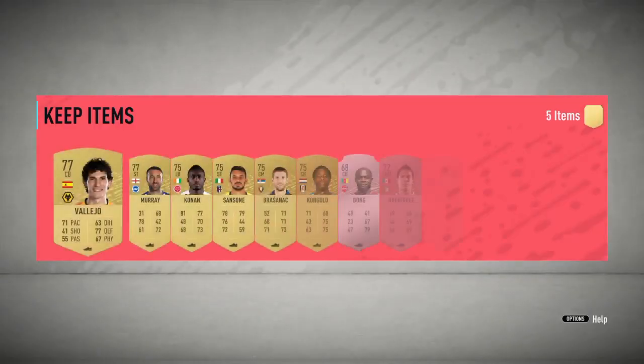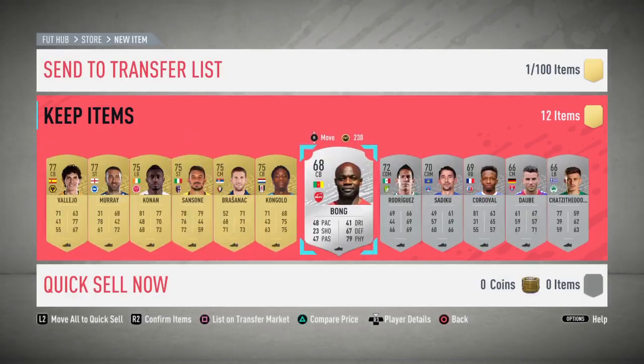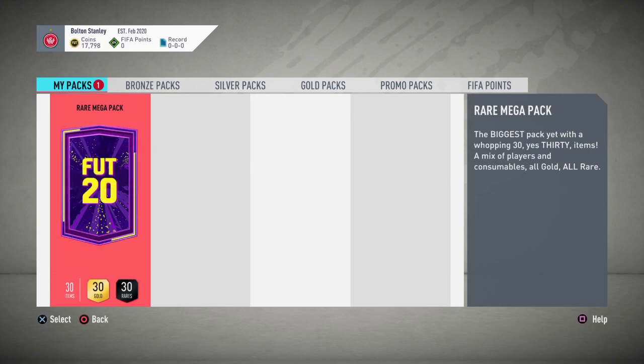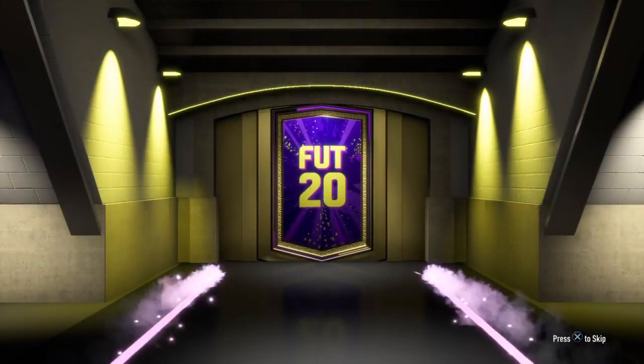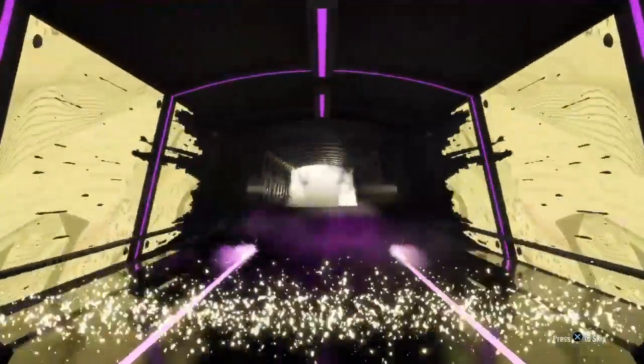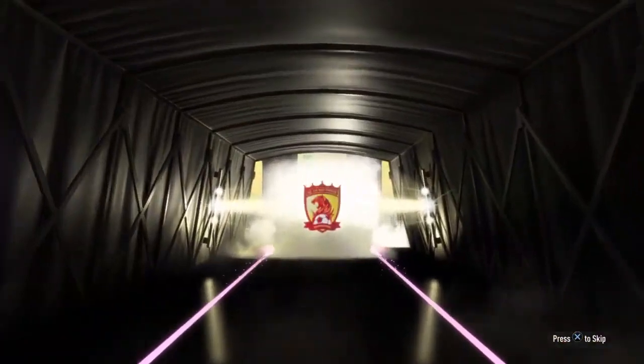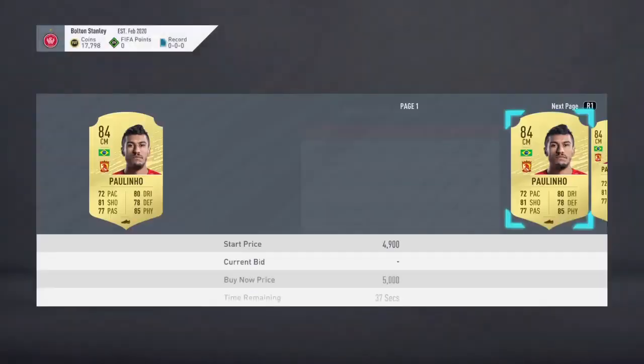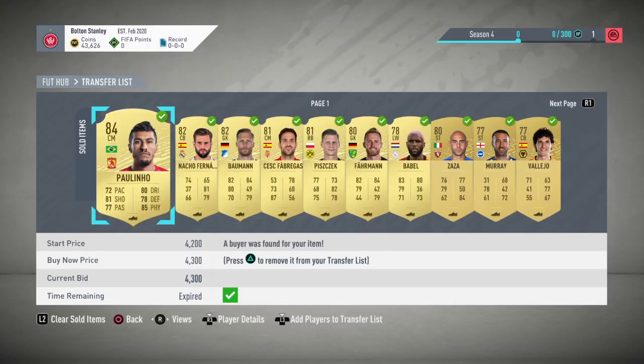We spent about 3k on that SBC and now have two packs to open. It's a pretty bad pack for 3k, but you could get some good silvers if you're lucky. No good silvers unfortunately. Let's try this 55k rare mega pack — not going to get a walkout, no Brazil walkout unfortunately — going to be Paulinho. Too bad it wasn't Allan out of a tradable pack, but some nice cards in there.